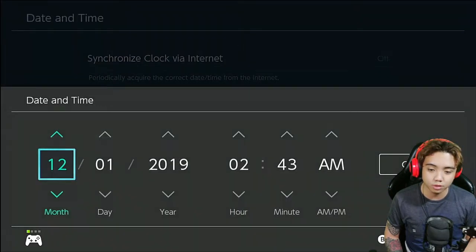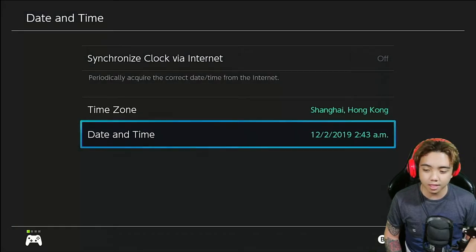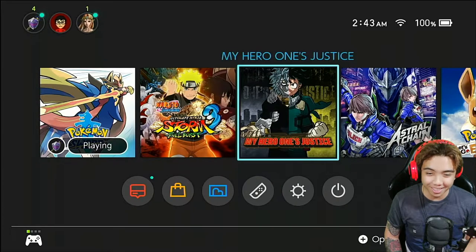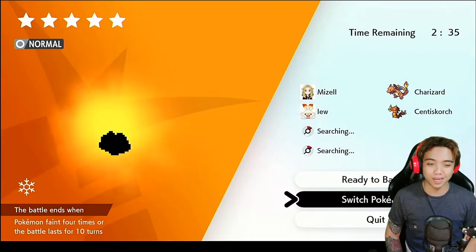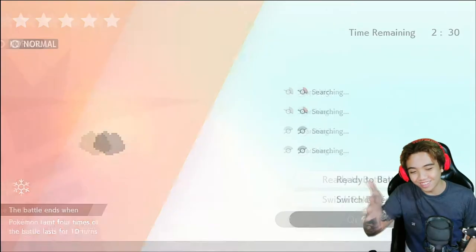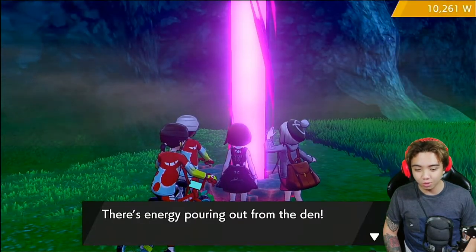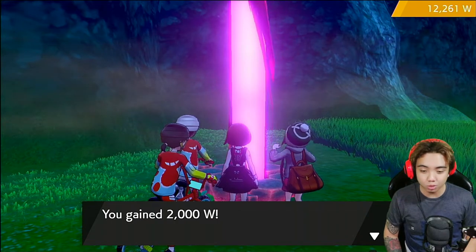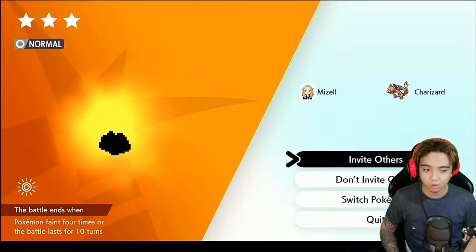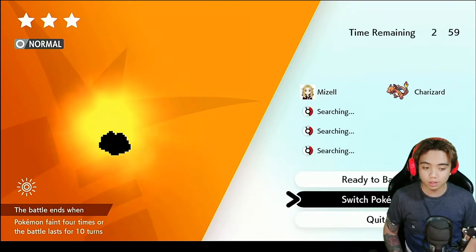We've already done this a lot of times today. Right now I'm on December 2, but at the date of recording it's currently November 27. We keep getting bad Dittos. We're still connected to the internet — see, we got another 2,000 watts, so that means this is another day. This Ditto is only 3 stars, so we're just gonna keep resetting.